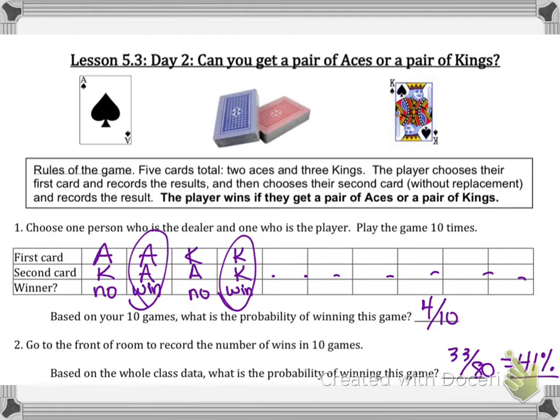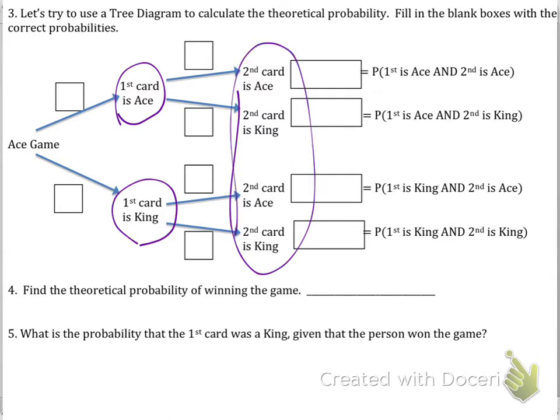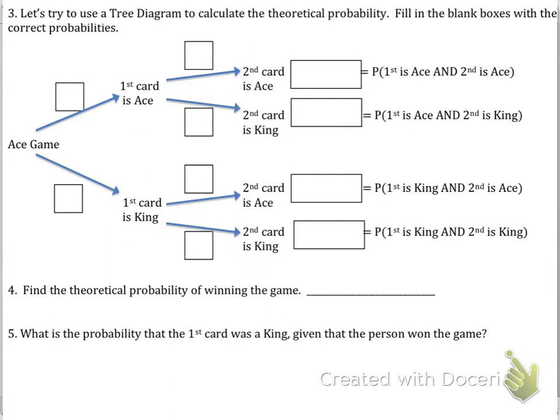Now let's get into the theoretical probability. We're going to use a tree diagram because this is a sequence of events — first you pick a first card, then you pick a second card. When holding five cards in your hand, there are two aces out of five and three kings out of five, as we were told at the start.